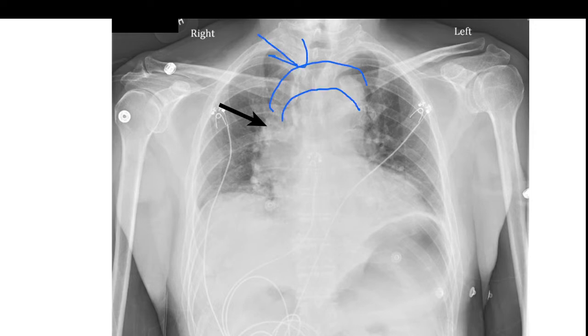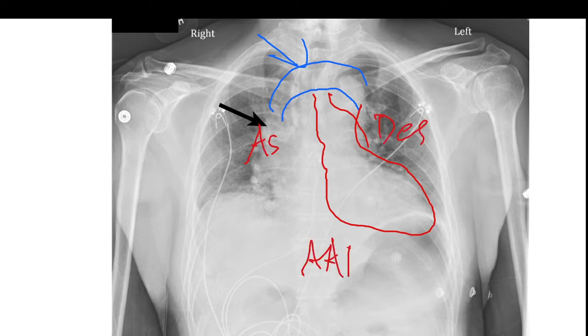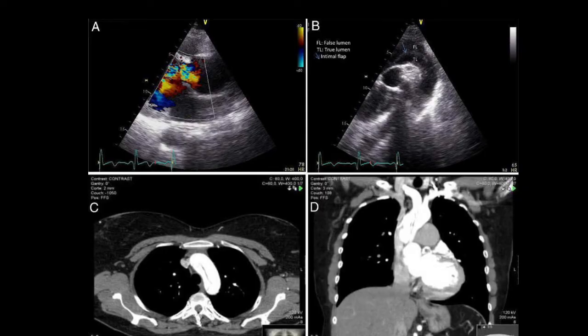We are going to scan here today. This is the aorta. Normally what we would see is this area — the ascending aorta, descending aorta, or triple-A — which is pretty easy. But today we're going to scan from the suprasternal notch.